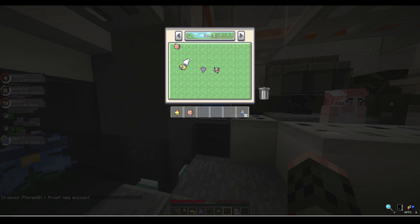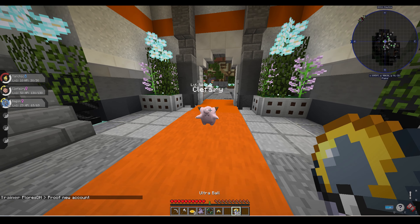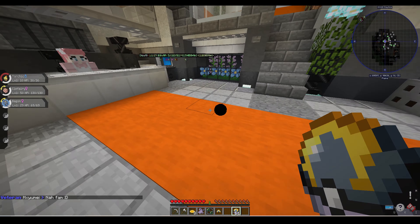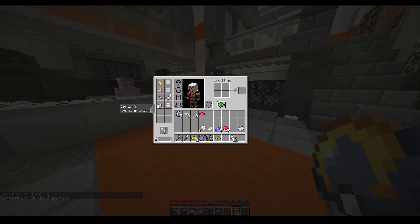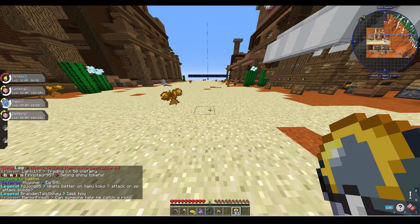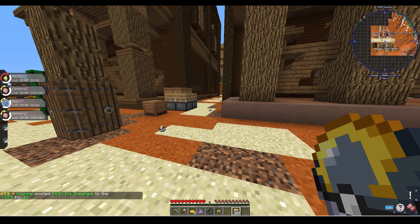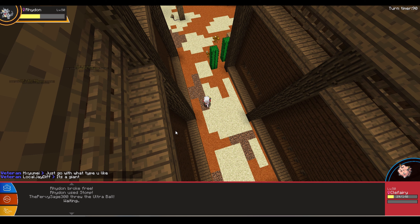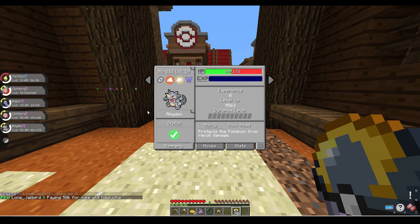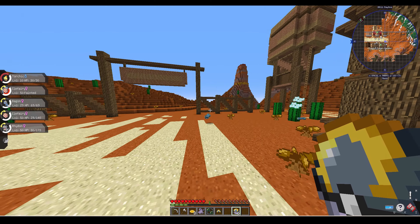Then as I was turning around, I saw another level 50 Clefairy, so I went ahead and caught that one too. Going into my PC, the second Clefairy wasn't better than the one I already had, so I kept the original in my party and moved on. Then I went back to the same area because I had luck there before — a level 50 Rhydon spawned, so I tried to catch it. I eventually caught it, making it the strongest Pokemon in my party. I checked its nature and unfortunately it was the exact opposite of what I wanted, but we'll make do because it's level 50.